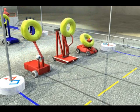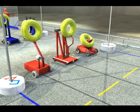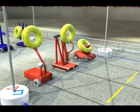Before the match, each robot is placed behind the towers on their side of the field. Each robot begins the match with a yellow uber tube.